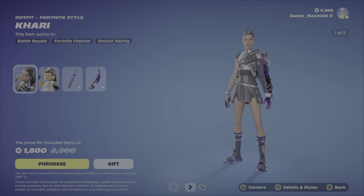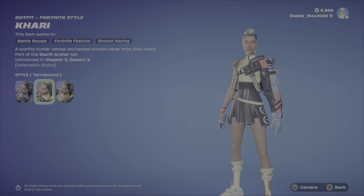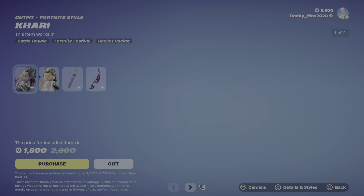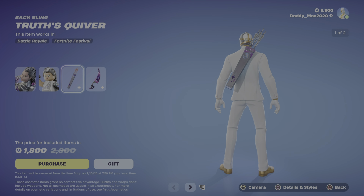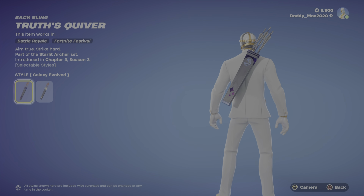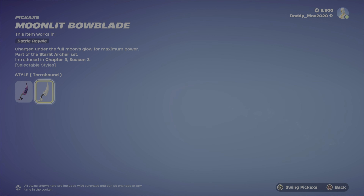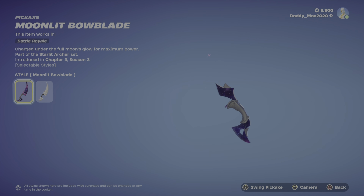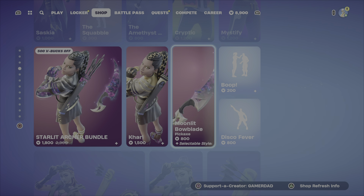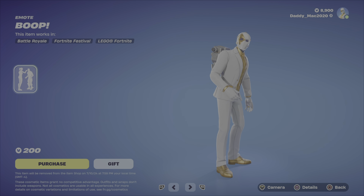Here's the Starlit Archer bundle featuring Kari. There are two different styles — we have the Galaxy Evolved style, the Terrabound style, as well as the Gilded Ace style. Here's the LEGO style, not too bad. We've got the Truth's Quiver Back Bling with a Terrabound and Galaxy Evolved style. Then we've got the Moonlit Bow Blade — not a fan of this style of pickaxe myself. It also includes the optional Terrabound style. It's 1800 V-Bucks for the bundle, otherwise you get the outfit with the back bling or that pickaxe on its own. We've also got the Boop emote at 200 V-Bucks.